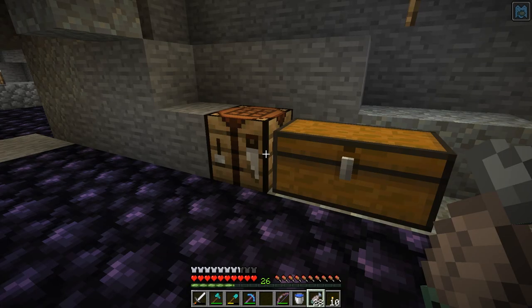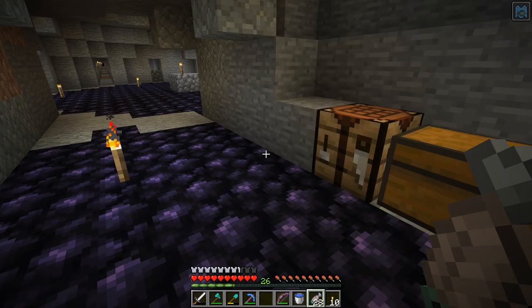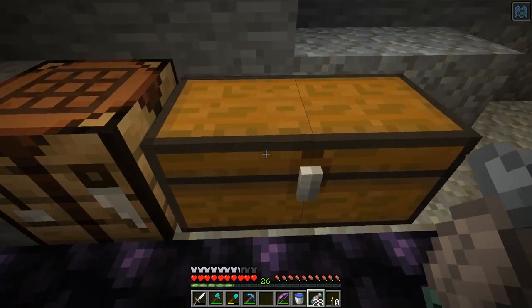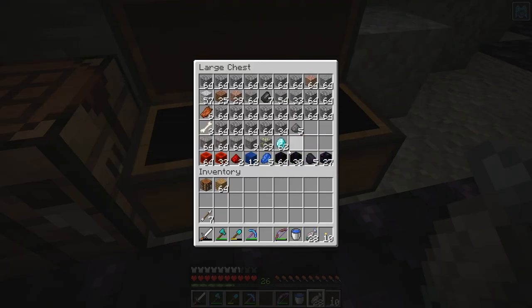Well, that was fun. I did a lot of mining and it turned out to be a pretty good run. I had to keep coming back to this chest to store stuff, but you can see what I got: almost a full stack of diamonds — 62 diamonds — a bunch of coal, lapis, and redstone. I also got some obsidian so we can make more nether portals. I got three stacks of iron, a little bit more than that, some gold, and a lot of cobblestone.